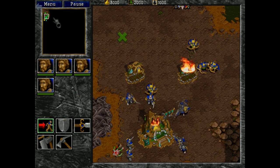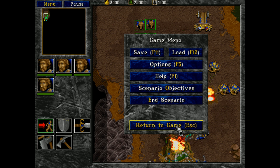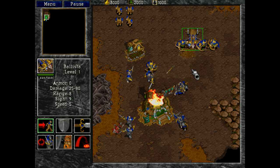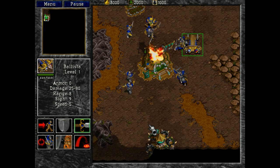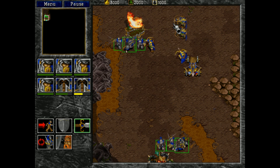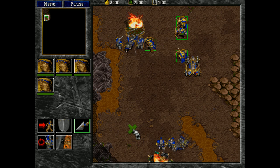I should point out that the objectives were not 'destroy everything' — they were: build three shipyards and destroy all orcish shipyards. So ultimately, what I'm trying to do here is not total victory, and that determines my strategy. I'm not actually going to be going for a lot of land forces here. I'm going for enough land forces to defend, and after that, it is time to really start thinking about ships. That's the main objective — go for ships.